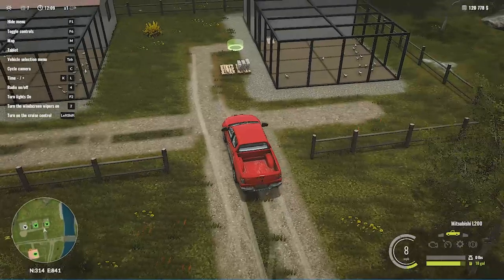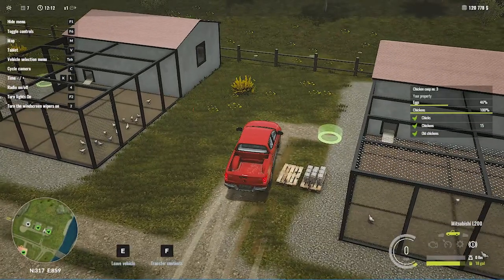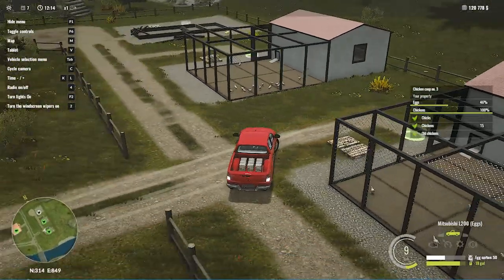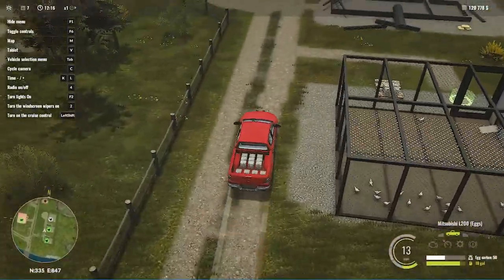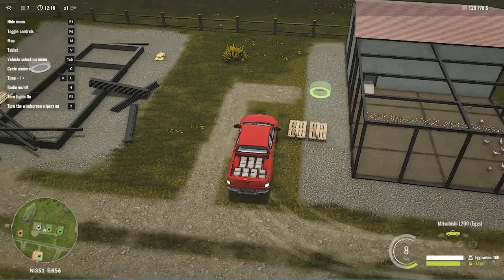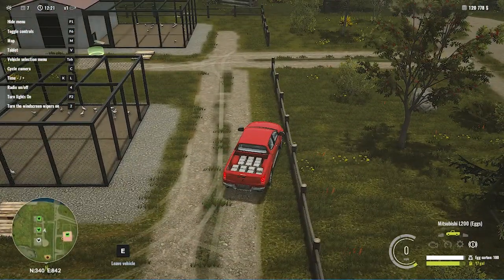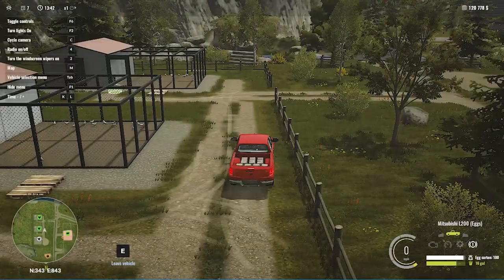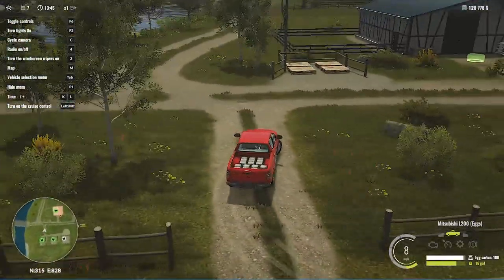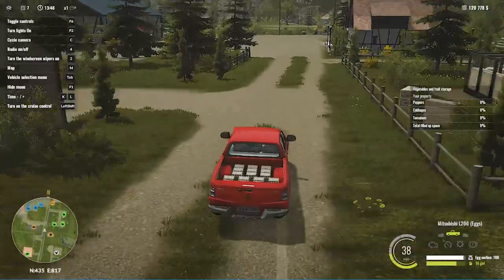Once you have enough eggs, selling is really simple. All you need is a pickup truck, tipper, or trailer. Drive near the pallets and press F to transfer the eggs to your vehicle. Do the same with the second pallet, press F again, and it will transfer the eggs to your trailer which you can then sell at any purchase center.